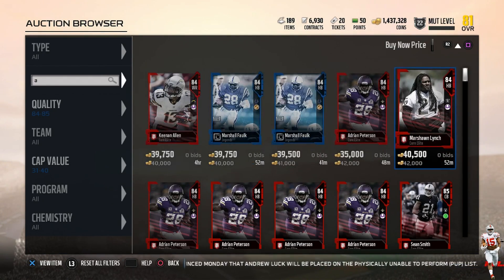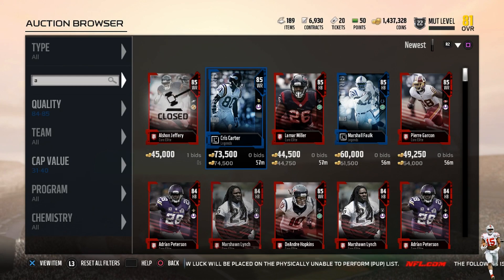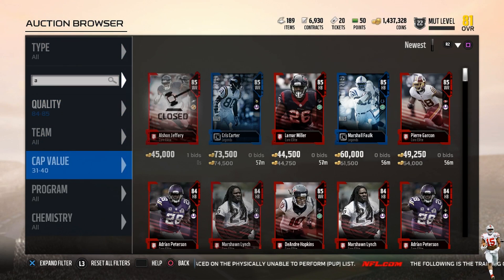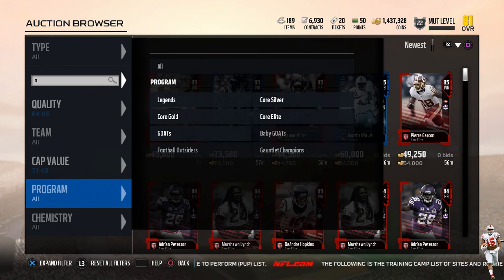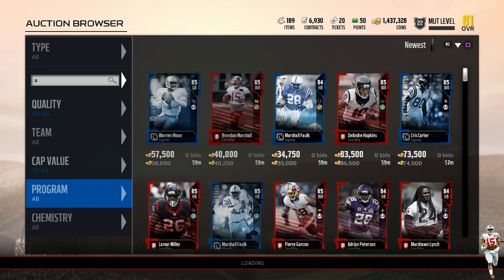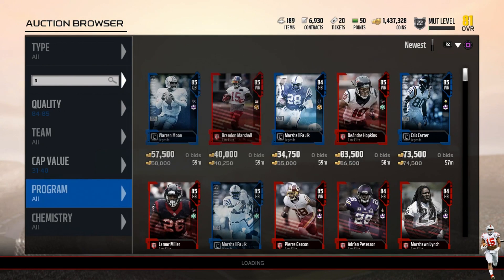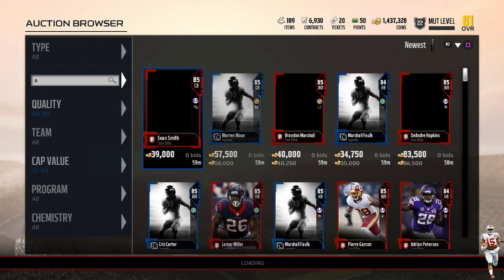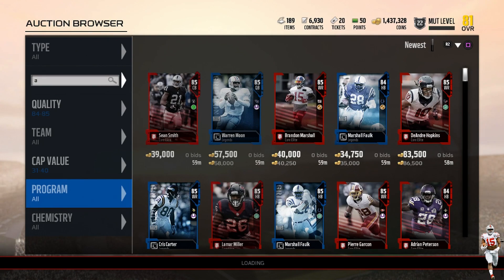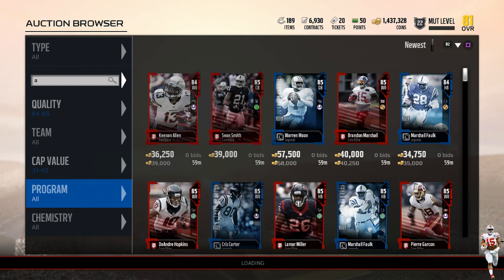You guys need to know the prices. Always snipe on newest — you only snipe on buy now if you're hardscoping for a specific player. We're going to keep refreshing here. If you see a snipe, make sure you jump on it quick and do not hesitate. The only reason you'd hesitate is if you don't know the price — a lot of people see an odd price and go look up the player, and by the time they do that, the snipe is gone. Know the prices, be patient, and you will make coins.